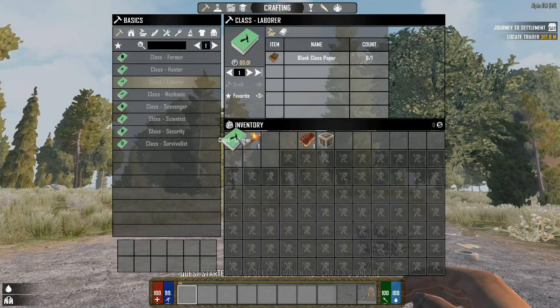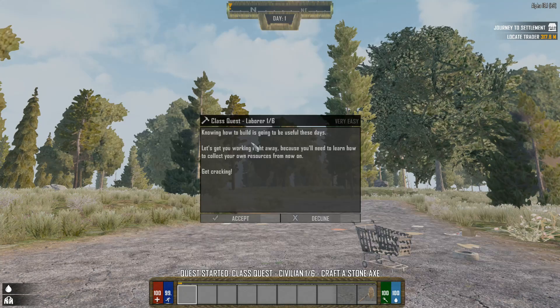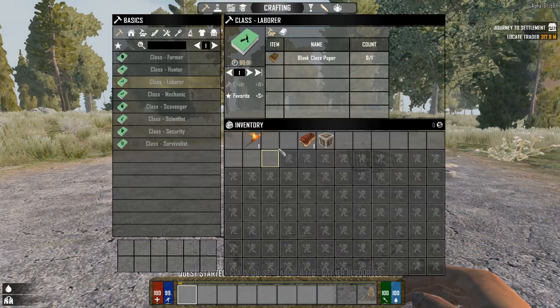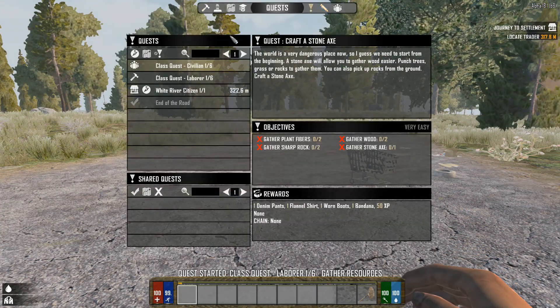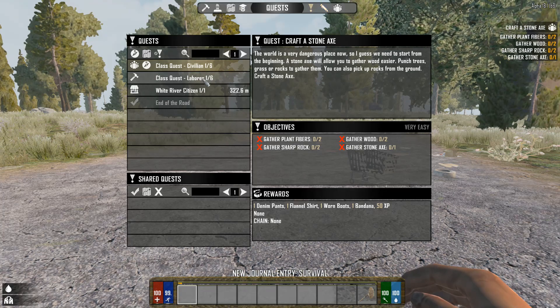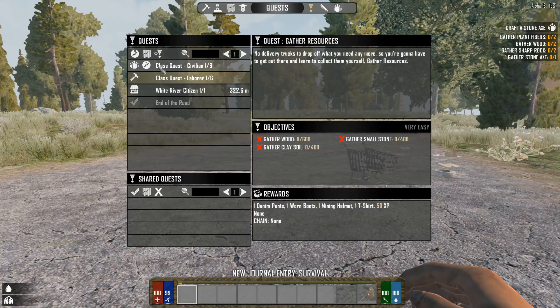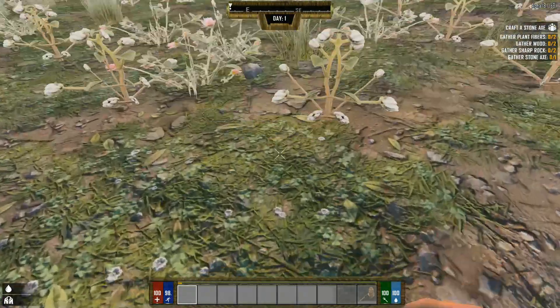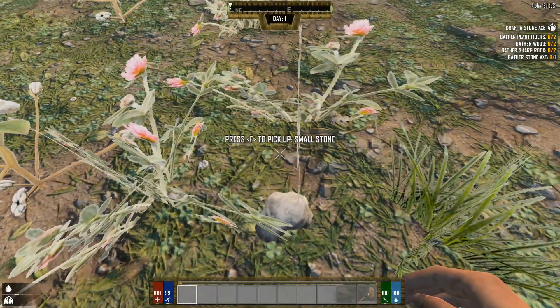Let's open up the second one here. Now we'll take a look at the quests for these. This one's just pretty basic - we'll activate that right away, just need some plant fiber, wood, and sharp rocks to make the stone axe. The laborer one you need to get a lot of resources for, so we'll get to that one later. Let's start getting a bunch of this stuff.